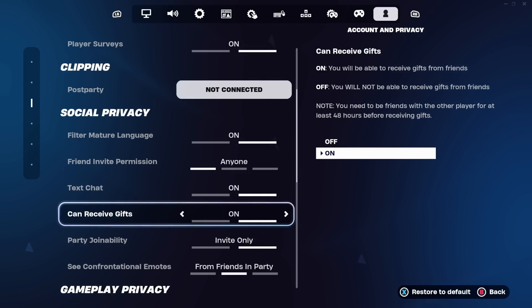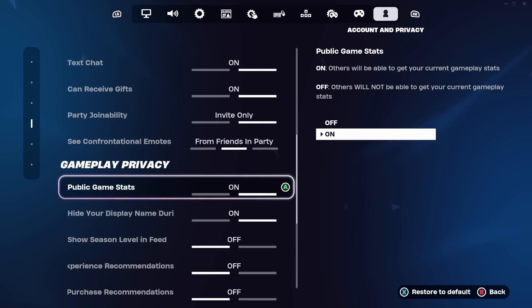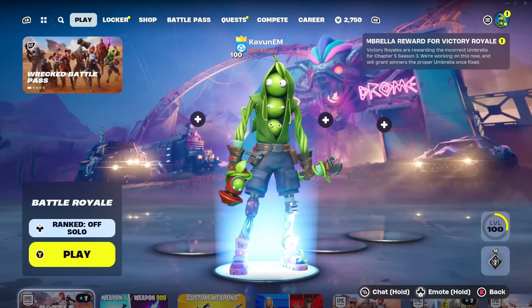After that, head down a little bit to the section that says Gameplay Privacy. You need to locate 'hide display name during regular gameplay' — turn that on. Also make sure 'public game stats' is turned on as well. We're doing this for the same reason, to not risk anything, as I've seen people talk about these settings too. Once you've done that, just leave the settings menu and go back to your main lobby.